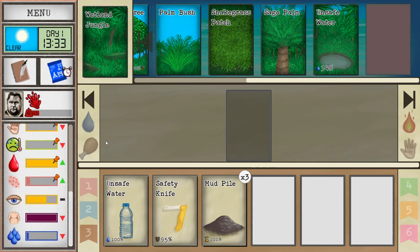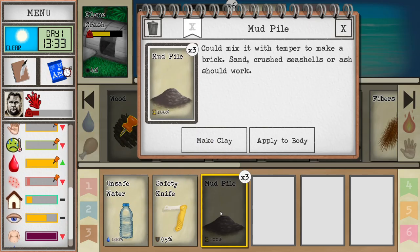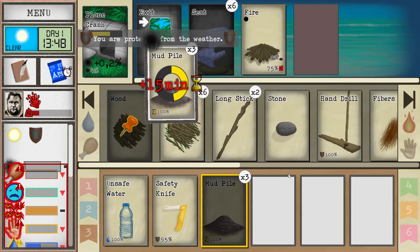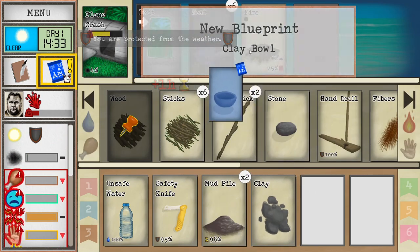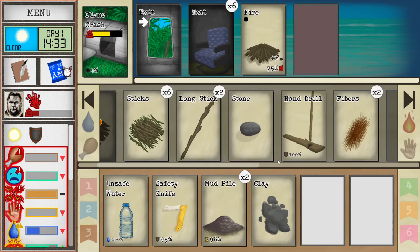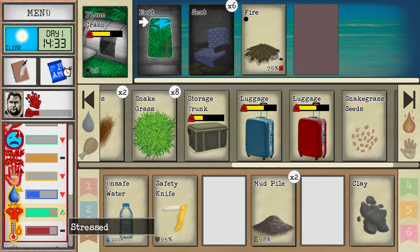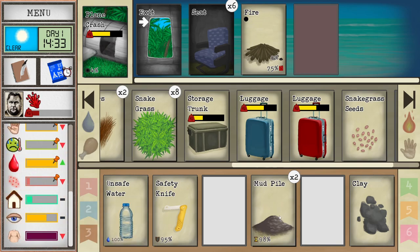Early days will suck — don't worry too much about it. Just make sure the bug bites don't get you. Then go inside, make some clay, unlock the clay bowl and learn how to make it. We're going to be using these for water storage for a little bit. You can make the clay balls on the fire pit.